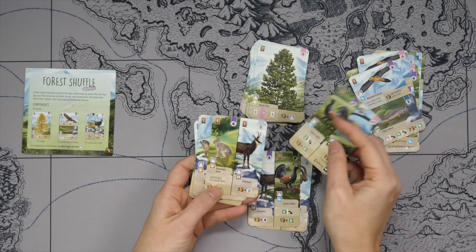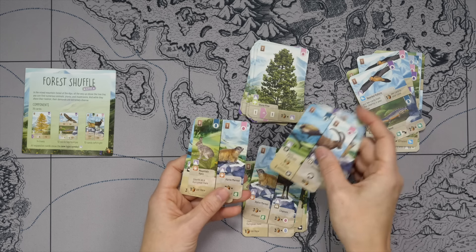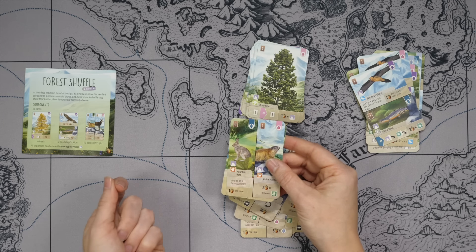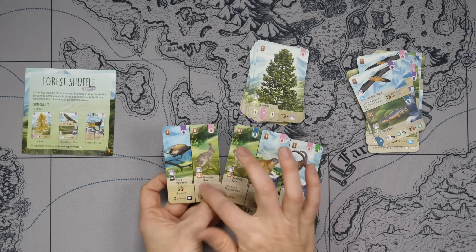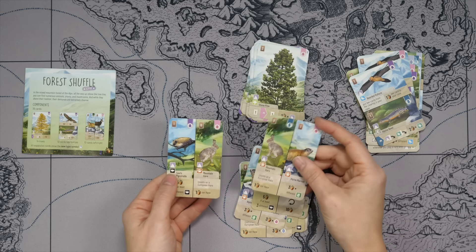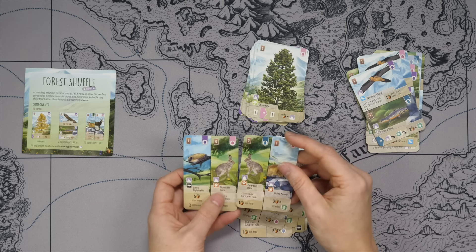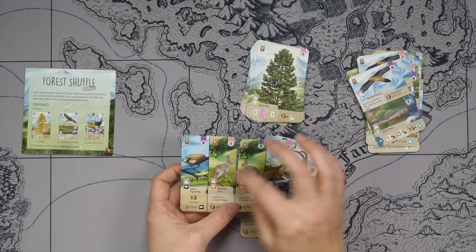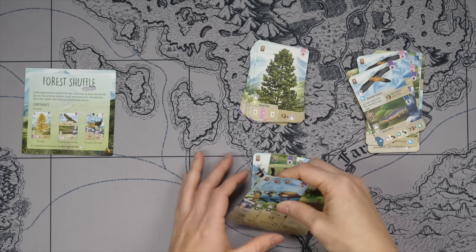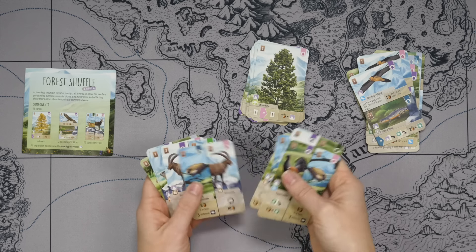We also have more bats and a marmot. And then we have a mountain hare, which was interesting because it counts as a European hare and is going to boost that hare scoring. You have one on the left and one on the right, and it's interesting because it's going to contribute to that scoring, but it cannot share a spot with the other hares. So it takes up another spot on your tree, but it's also going to boost that scoring.